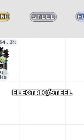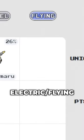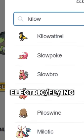An electric steel type — Togedamaru. An electric flying type — let's try Kilowattrel this time.